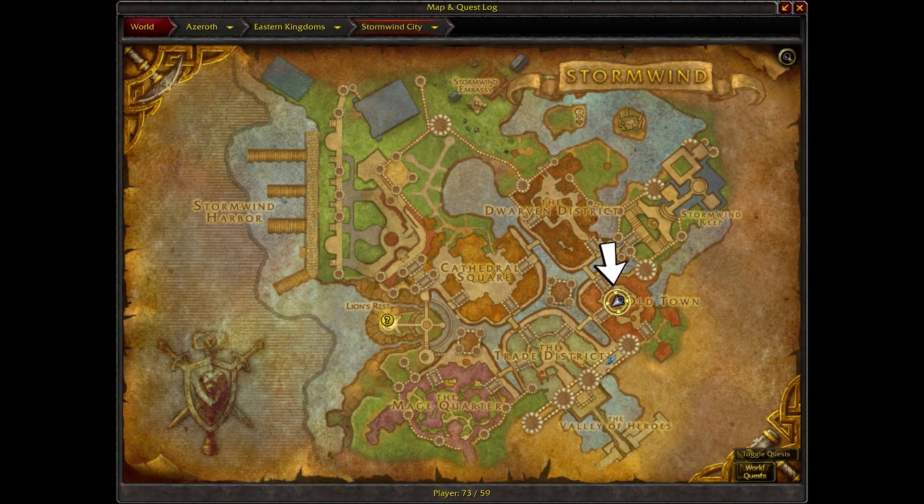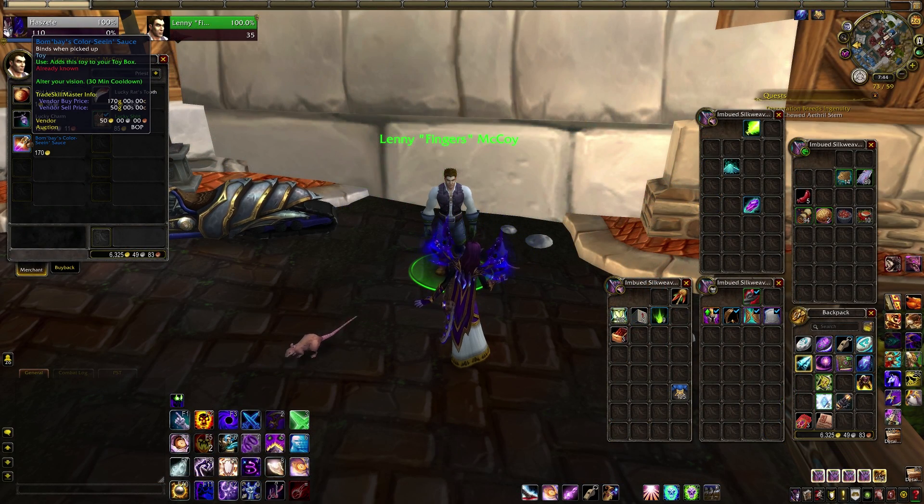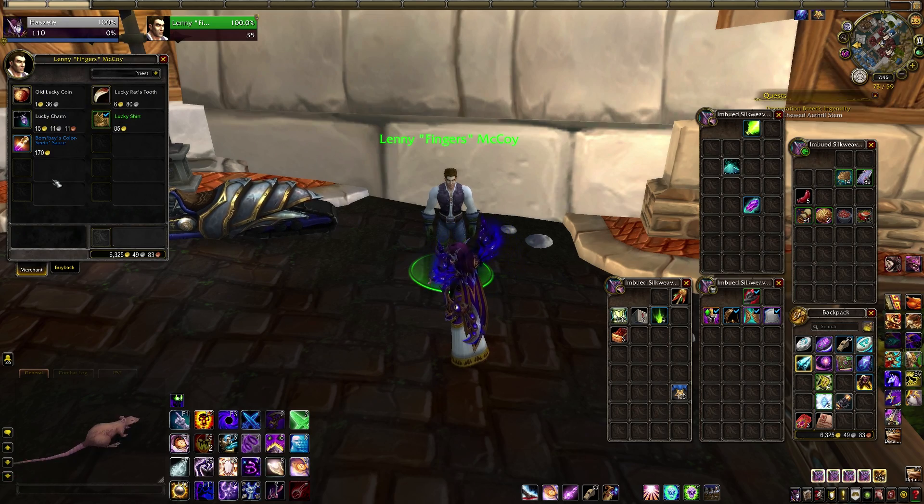In Stormwind, Alliance characters can find Lenny Fingers McCoy and buy Bombay's Color Sea and Sauce. The toys count account-wide, so even if you're a Horde main, you can get an Alliance class trial or DK to scrape up 200 gold and you're set. That's nine.